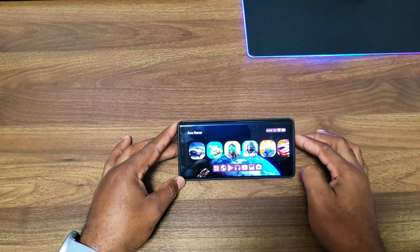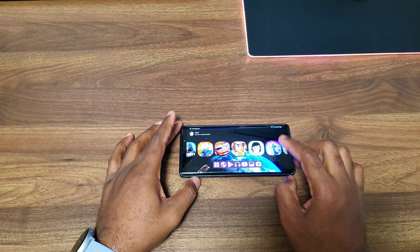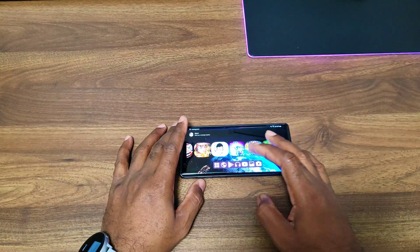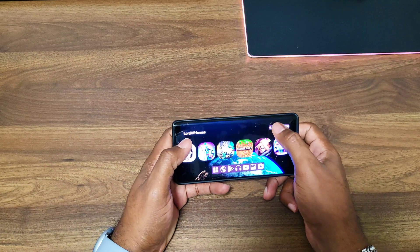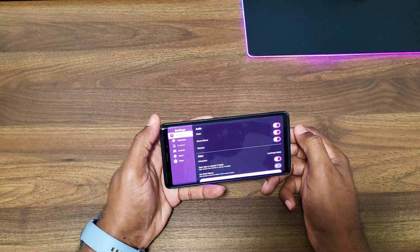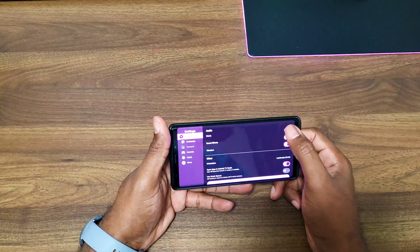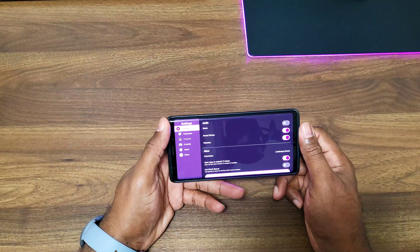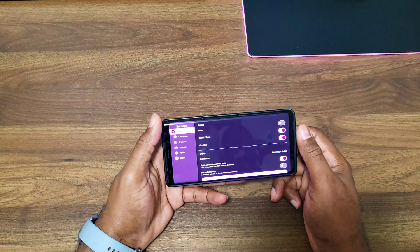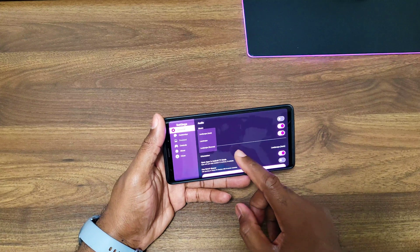The next thing you get is the app background — as you see here I just have a normal wallpaper. Let me dive into settings. The music is actually pretty cool but I've disabled it, especially for the video. Sound effects is on, vibration is on.